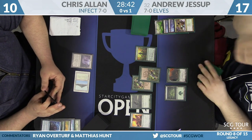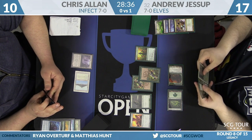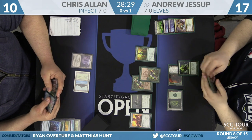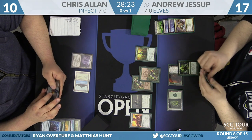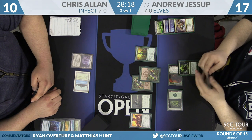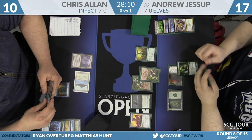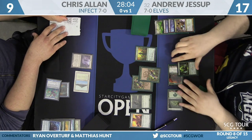Elvish Visionary played, bounces. Chris just has to figure out how he's going to lose. It would need to be something that destroys Pithing Needle and leaves Chris with enough mana to activate Ink Moth Nexus in one turn. There are enough free pump spells where making Ink Moth lethal is not terribly hard, but Jessup has no flying blockers and his Abrupt Decay can't tag Ink Moth Nexus. Chris uses Force of Will pitching Ponder to counter Green Sun's Zenith, putting him down to nine.